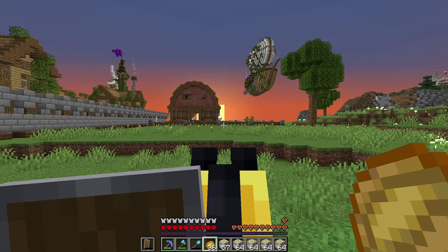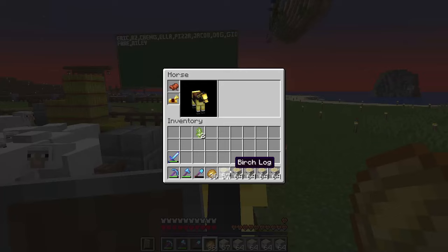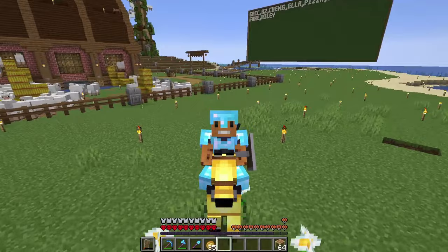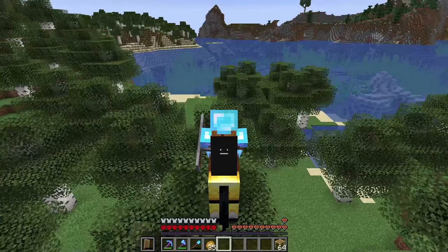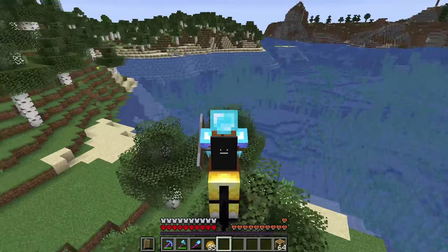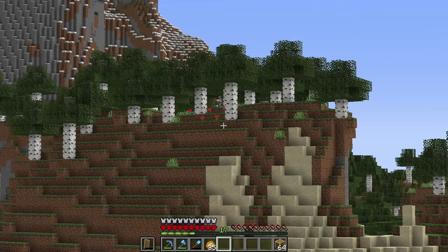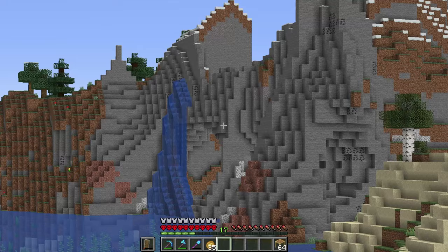I actually got more birch logs than I thought I would just scrounging around this forest. This should be enough to build the entire house. Let's go on an adventure to find the perfect lake to make this lake house. I think I found the perfect spot right there in between these two mountains — just a nice flat area. It looks perfect. There's even birch trees just in case I run out. The only thing that doesn't match is these mountains are a little too tall, but it will do.